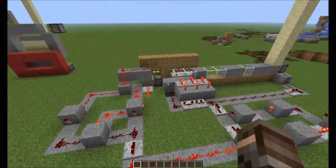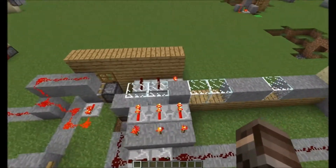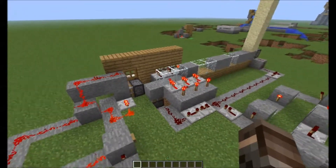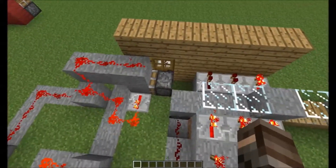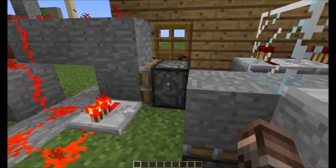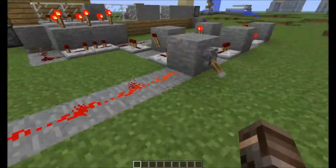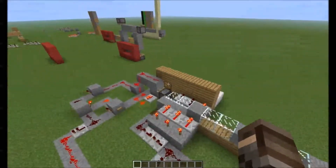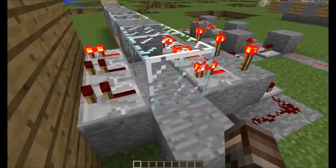This machine uses an algorithm made out of glass and stone blocks to enter every single possible combination for this lock. Once it cracks the code and gets the correct combination, the door will open, triggering a bud switch which will activate an RS NOR latch, stopping the clock, which will ensure that all the pistons are turned off and the door will remain open.